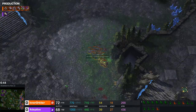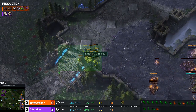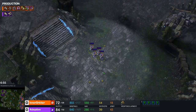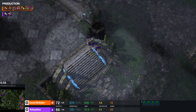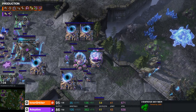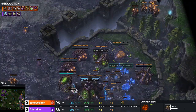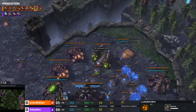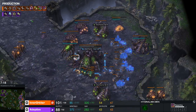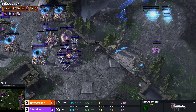It's always difficult to shade with Adepts — it looks like they just disappear and then you don't know where you sent them. Third base is now on the way for Adaptive, looking to get into the later stages of the game. Inner Orbiter has a Lurker Den coming down, plus Muscular Augments for the Hydra — he's going into that Hydra-Ling-Bane-Lurker composition. Unless you have Storms and Colossi to deal with it, that composition is very difficult to kill in a straight-up fight.